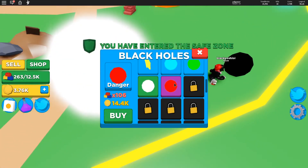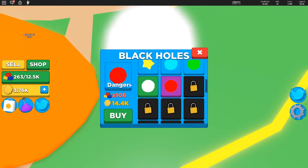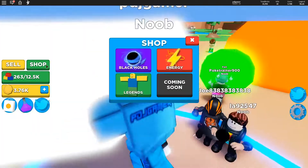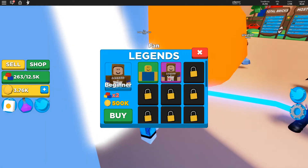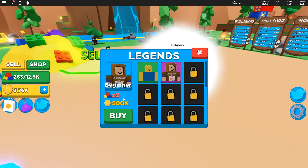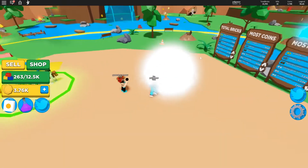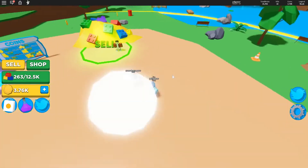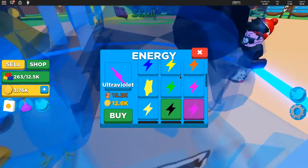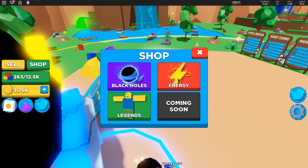After collecting enough bricks, we got the Neutron black hole, and the next one is the Danger black hole. There's also a thing called Legends — the beginner legend requires 2 bricks and 500,000 coins, which is insane. That would take a lot of grinding. You use coins to purchase energy and black holes, and you also need bricks for black holes and legends.